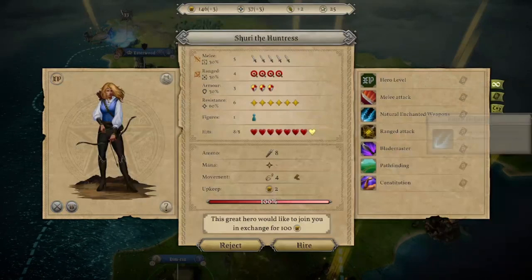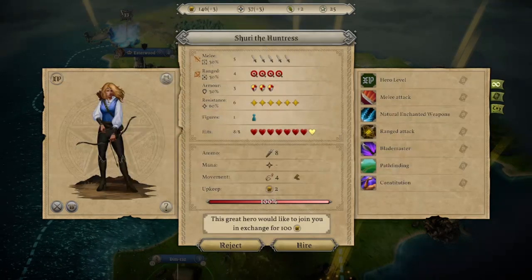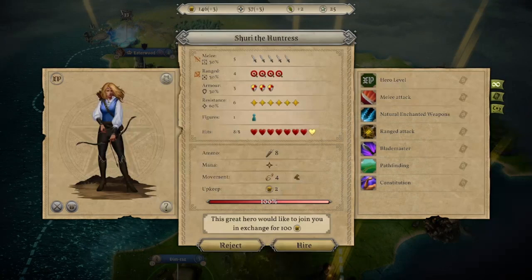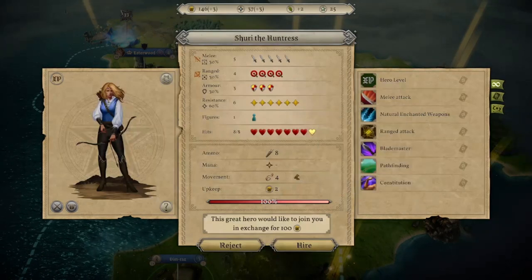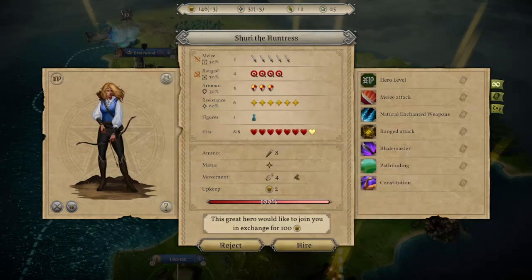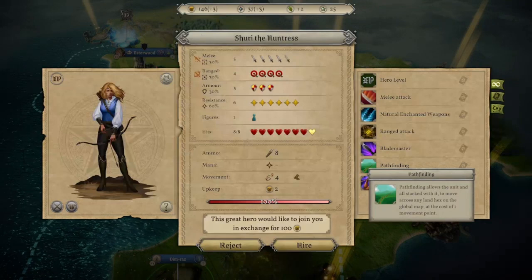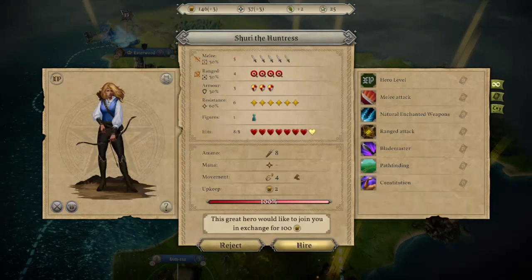A few turns later, Shuri the Huntress has arrived to offer her services. I want to take her — my financial situation is now barely good enough. She can become very good in the long run, especially with my enchanting abilities. It'll be a while before I can enchant since I don't have much magic yet, but she can also do tons of scouting early with her pathfinding ability. So I'm going to take her and use her for that.